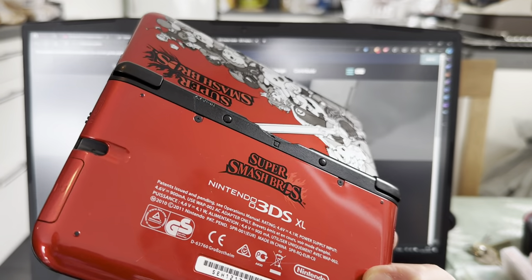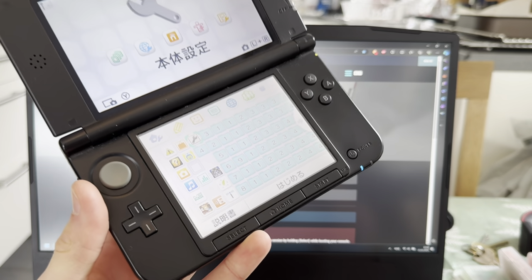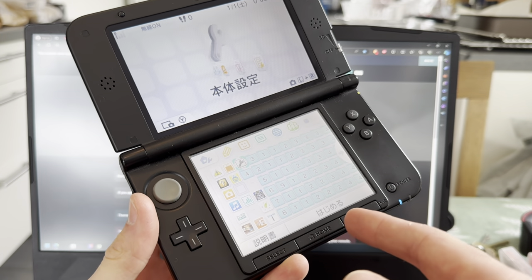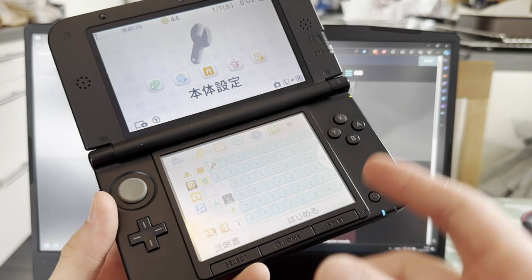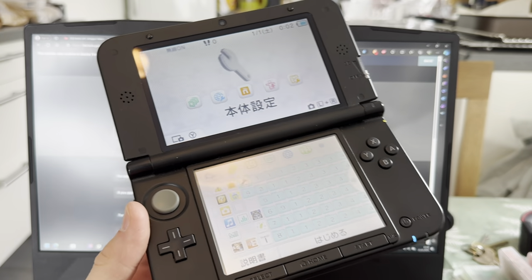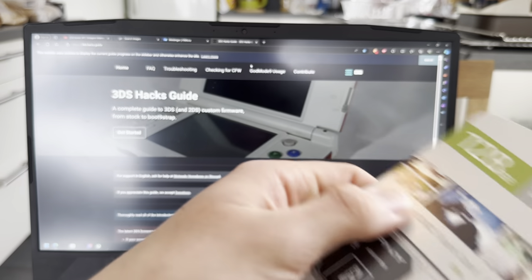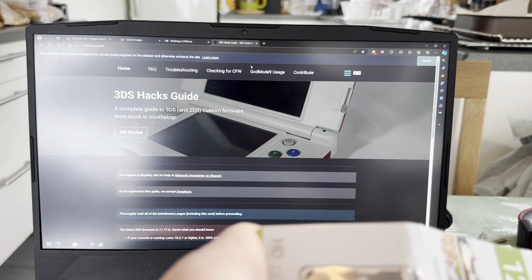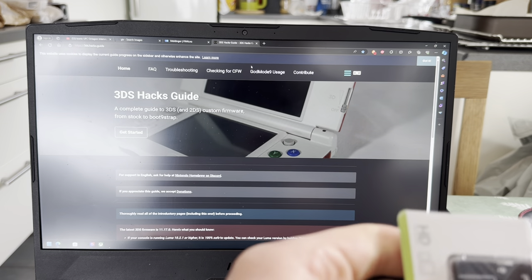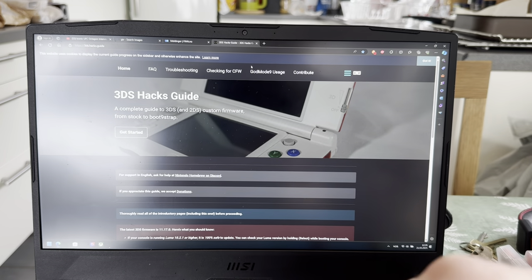Here I have a 3DS XL. A customer sent it to me. He wanted a motherboard change and with that he wanted it modded. So I put in a Japanese motherboard and now I'll mod it and change the region on it - it's European of course. He also sent me a 128 gigabyte SD card that he wants me to use, so I'll have to format that to FAT32.